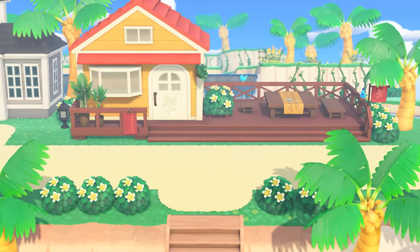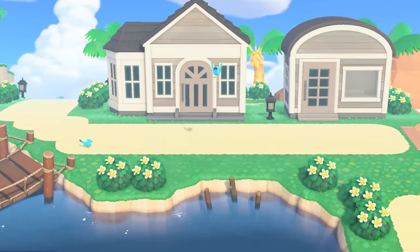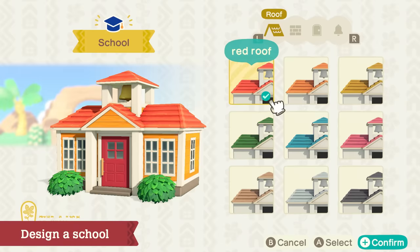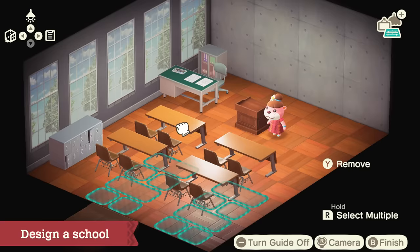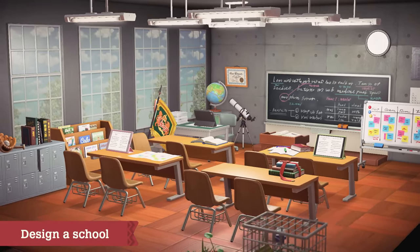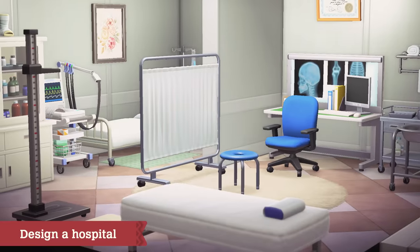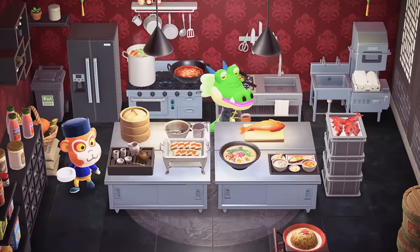The island on which Lottie's Paradise Planning Office is located has a lot of vacant buildings. You can help Lottie design these as well, to make the island even more robust. Take schools for example — design one by drawing inspiration from your own memories, or craft the school of your dreams instead. Other facilities, such as a restaurant, can also be developed. You may be delighted seeing others using the facilities you've designed.